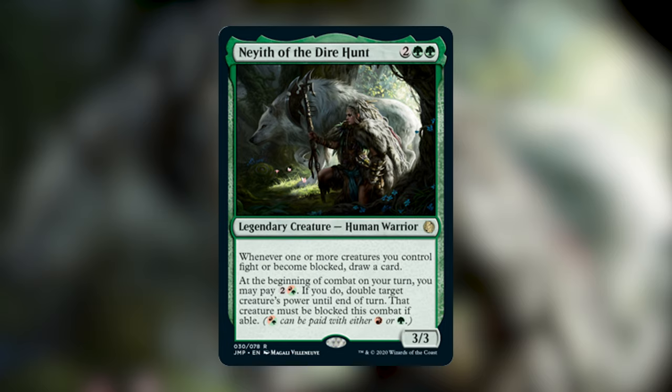It's also important to note that even though she looks like a mono green commander, she is in fact a Gruul commander, thanks to her second ability having the hybrid red-green symbol in her text box. To get the most out of Nayeth, you're obviously going to be focusing on creatures and fighting, but you can take this in an infect direction, or deathtouch, or huge creatures, or a combination of any of these strategies.